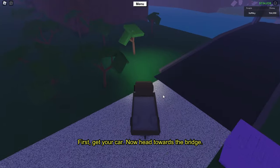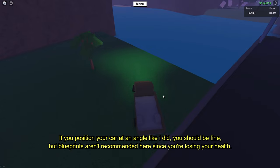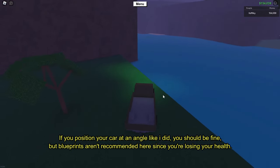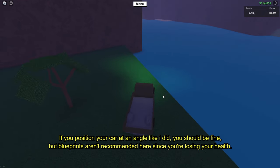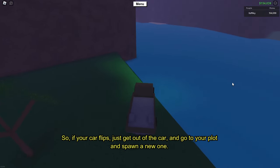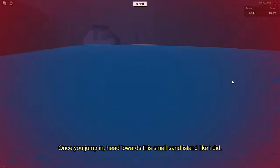First, get your car and head towards the bridge. If you position your car at an angle like I did, you should be fine. Blueprints aren't recommended here since you're losing health, so if your car flips, just get out and go to your plot and spawn a new one.